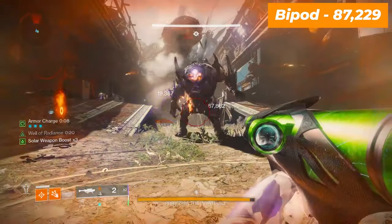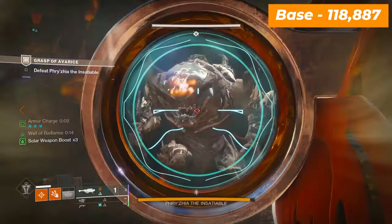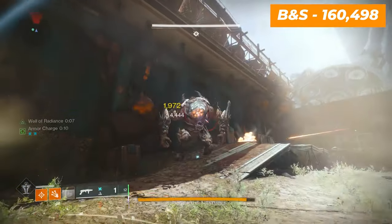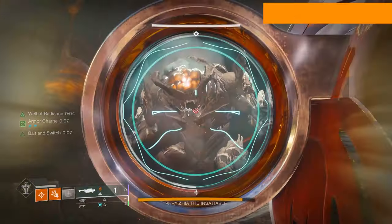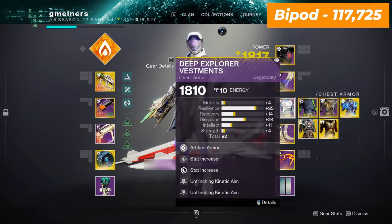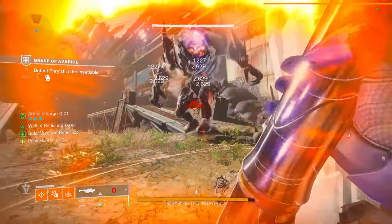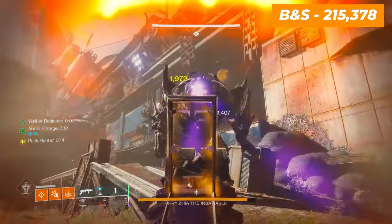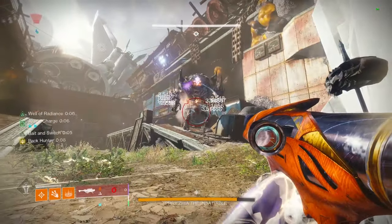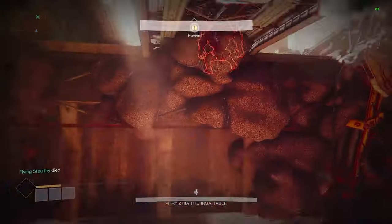On screen now, you're going to see that a bipod rocket hits the grasp ogre for 87,229 damage. A regular rocket with no damage perk hits for 118,887, and then with bait and switch applied, it now hits for 160,498. Adding in wolfpack rounds, which is a linear buff, bipod now hits for 117,725, a base rocket for 159,551, and a bait and switch rocket hits for 215,378. This lines up perfectly with bait and switch dealing 35% more than the base rocket, and bipod hitting for around 25% less than that same base rocket.